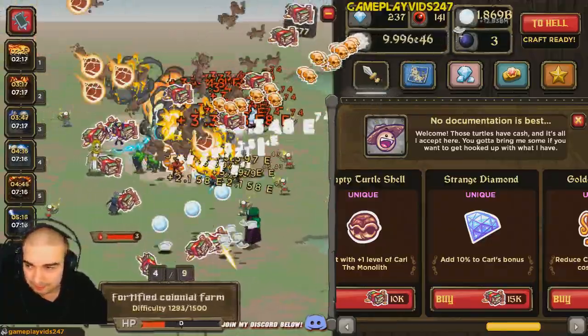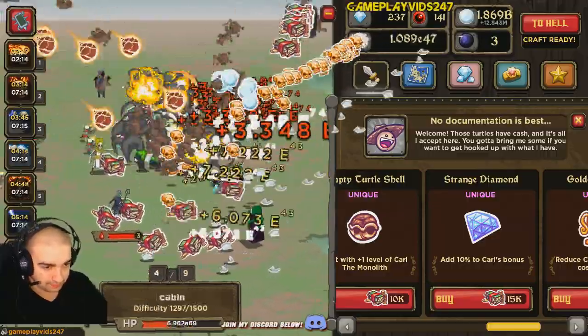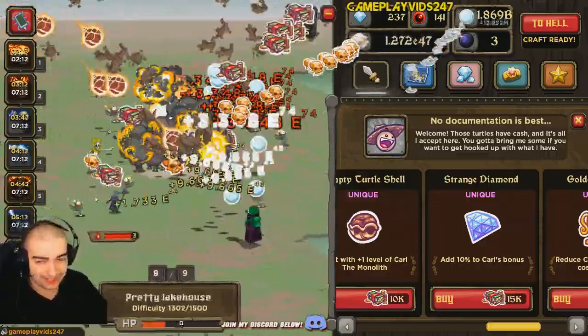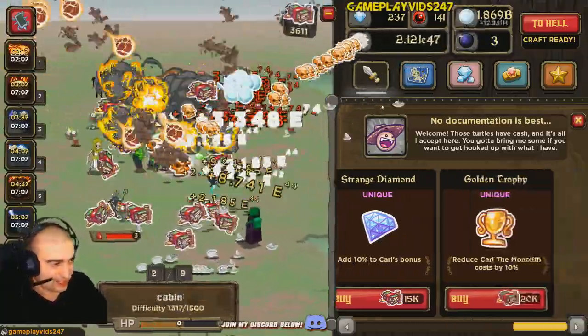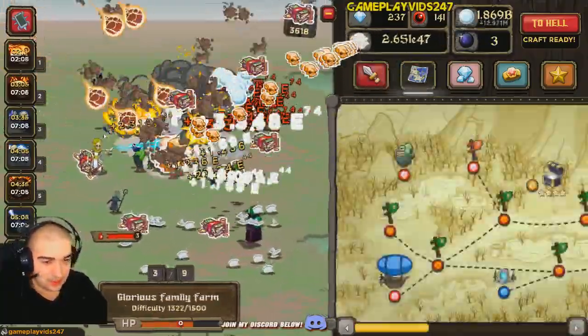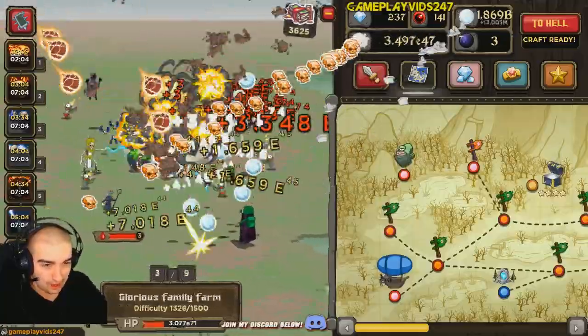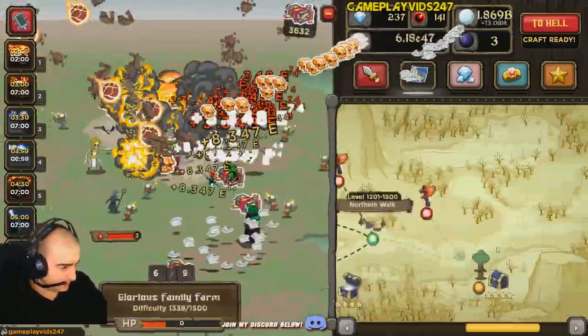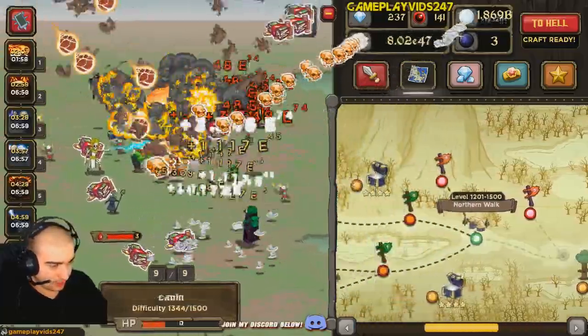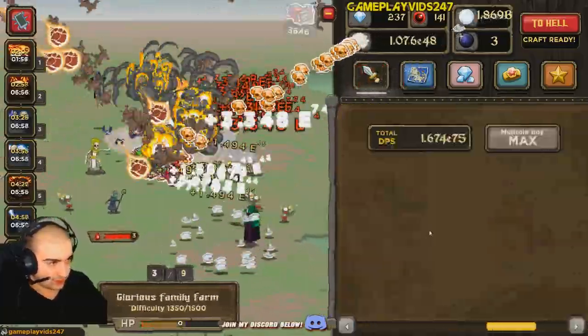Look at all this cash dropping. You really cannot complain with that. Almost at 4,000 cash now, and that's because I do have all the Gonzo Land items as well — so obviously a big push for us here. We're slowly going to be approaching our wall soon, got to be careful of that.